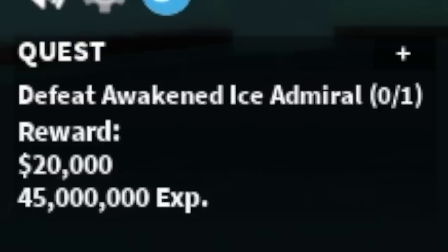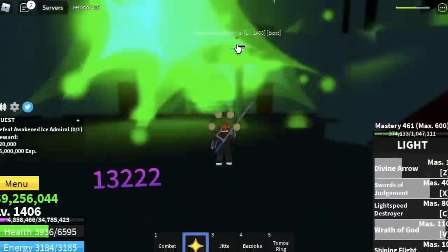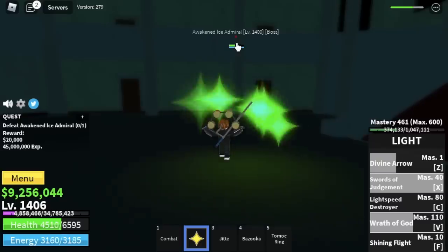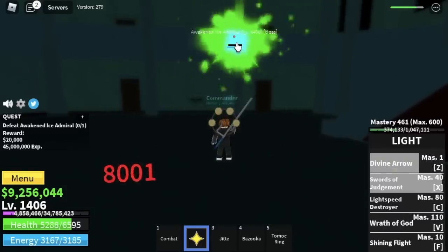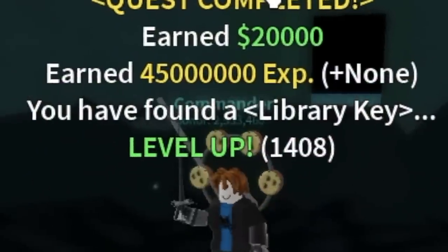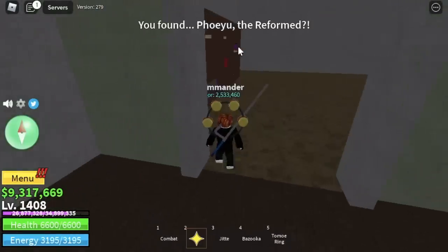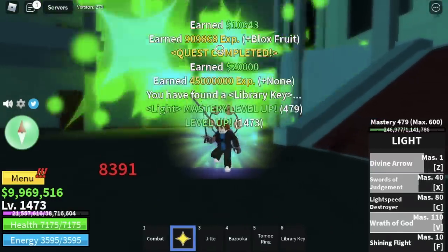Check this out — he cannot damage me. Just lure him there and you can even drink your coffee while defeating him. The goal here is to reach level 1473. A library key! Use it to open here and unlock the Death Step, but we're just gonna focus on grinding.